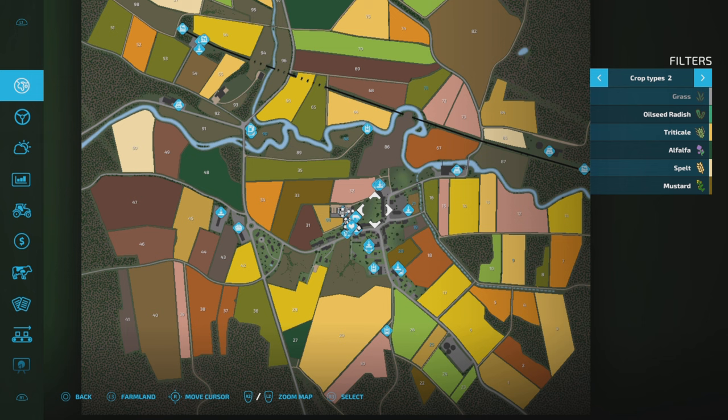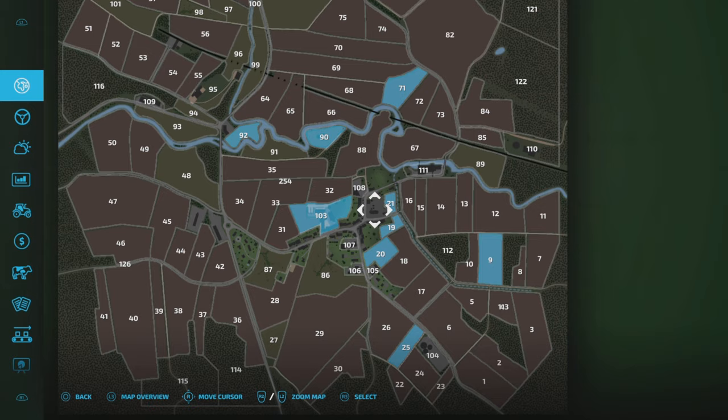Extra crop types: we have got mustard, triticale, alfalfa and spelt. All four are put in the ground with seeders. Three of them are harvested with regular harvester headers. The alfalfa can be mowed, tedded into hay, that kind of thing — it's a grass, technically. So all sown with seeders, out with regular headers, apart from alfalfa.